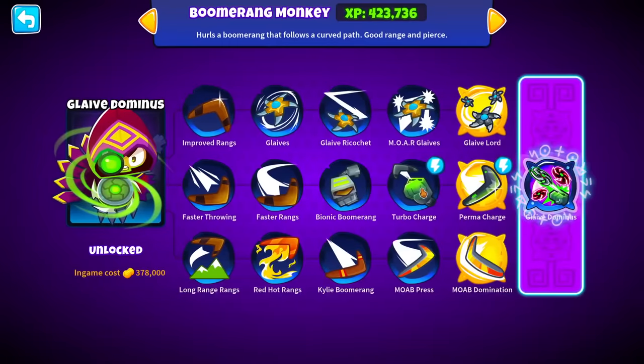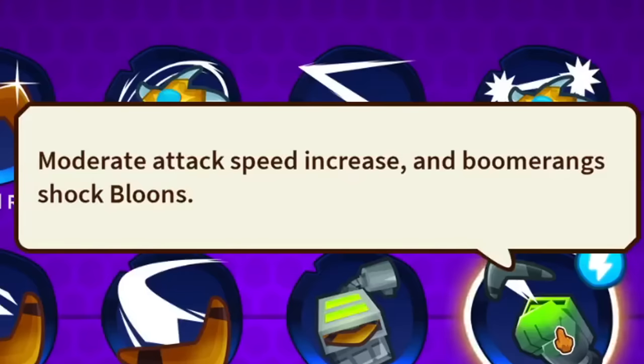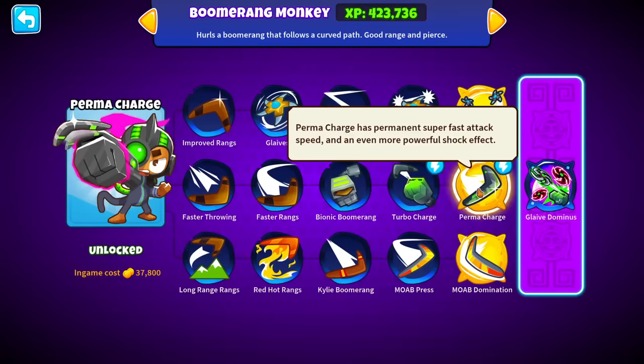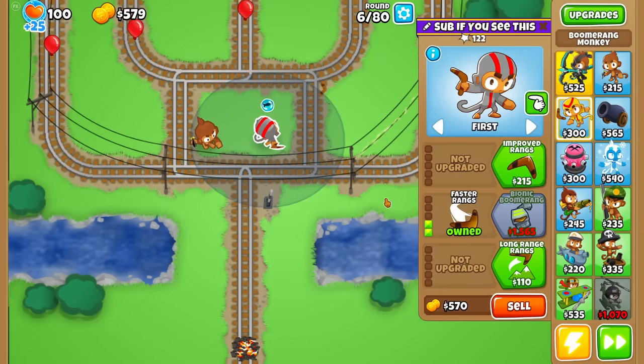Everything has now turned blue, so let's see what Turbo Charge does — just a moderate attack speed increase and Boomerang Shock Bloons. That's a very cool effect. Same with the Permacharge. I'm definitely going to buy this because it looks interesting.